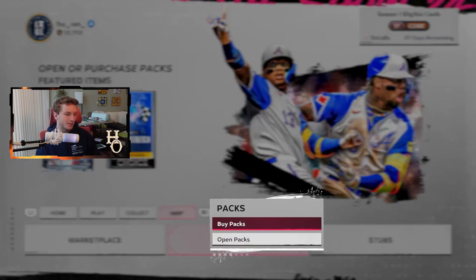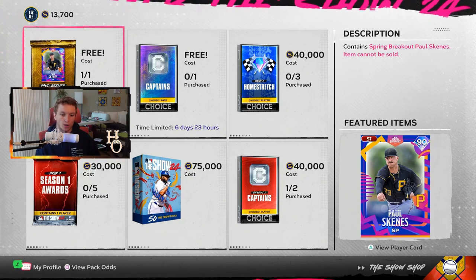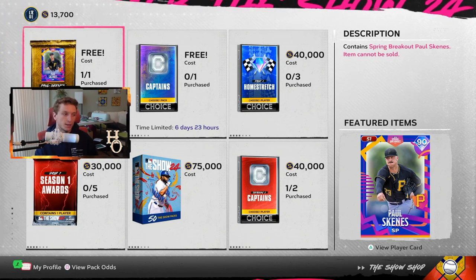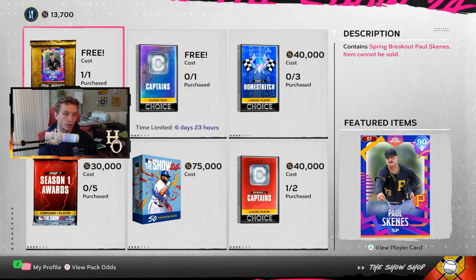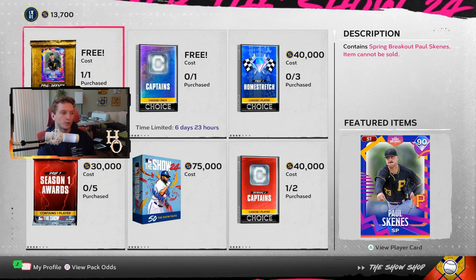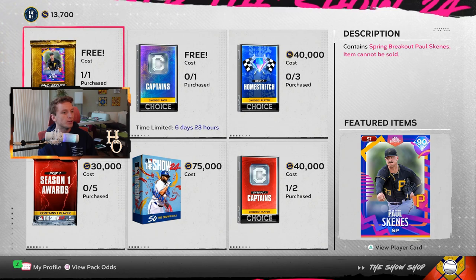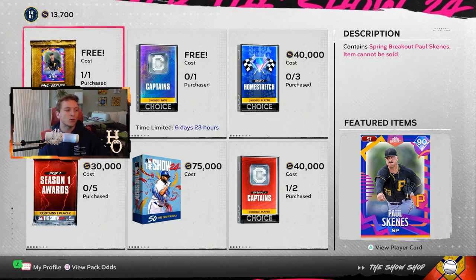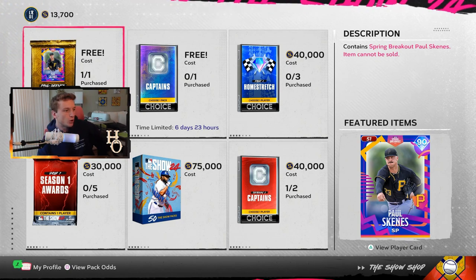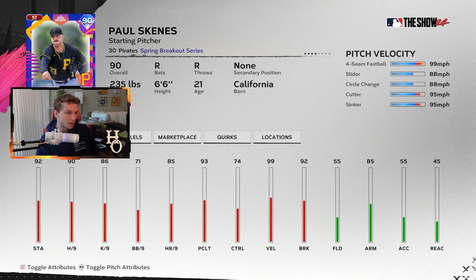The first one is fun because it's free. By now you've probably seen more coverage from Livvy Dunne about Paul Skeins' debut for the Pirates than from MLB itself. Either way, Paul Skeins - you get a free 90 overall Spring Breakout card. This card will play for a couple of games because not everyone has those 99 overall hitters in their lineup yet. Go grab your Paul Skeins free 90 overall - he's still got Outlier on the fastball, five-pitch mix. It'll be fine for a couple of games.